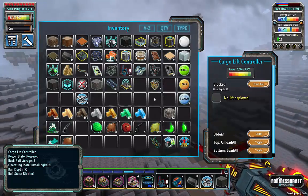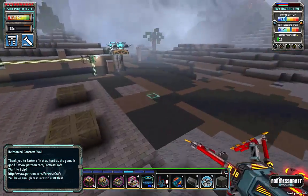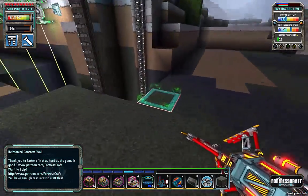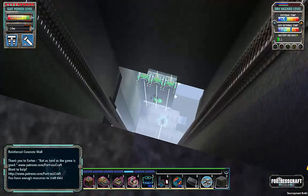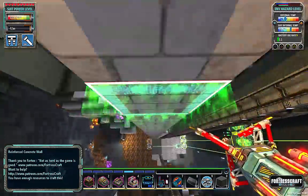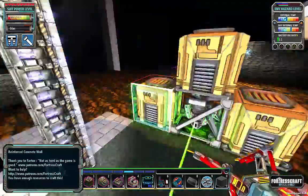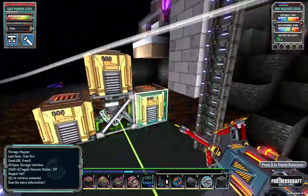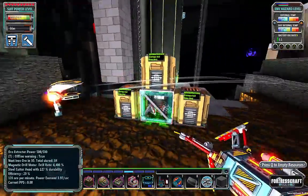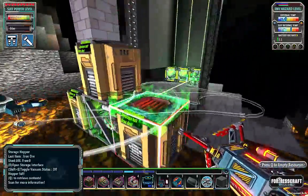I want eight servo motors, and that should give us two basic cargo lifts. If I go in here I can show you what I did for iron — there's a spot right in the corner where I can go down. The cargo lift will come down, look, and find these three hoppers. It's a nice system, mining directly.